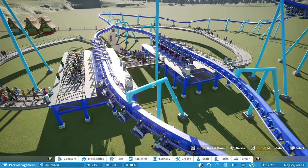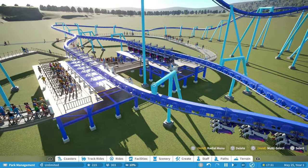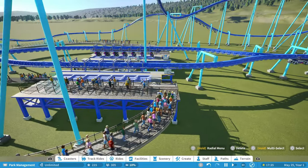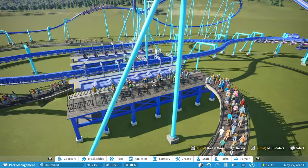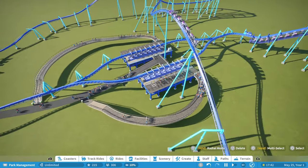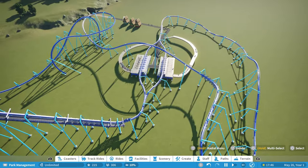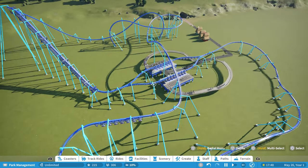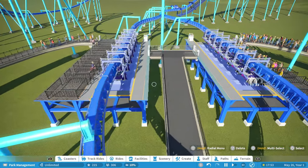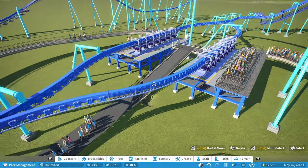Hello everybody and welcome back to M&J Games. I am Michael and it's been a little bit since Jasmine and I have done a tutorial, but today we are going to look at how to create a dual loading station within Planet Coaster. As you can see, we have one coaster track but two stations — one of them is overlaid on another.